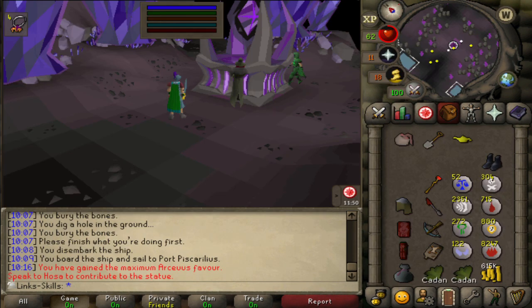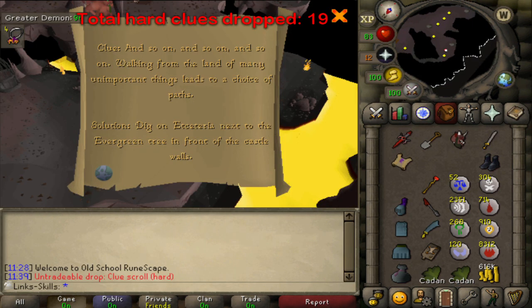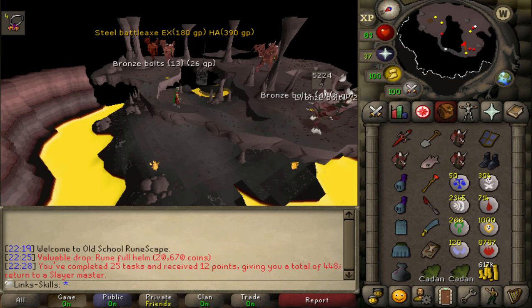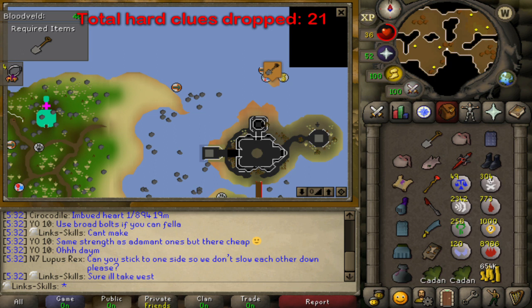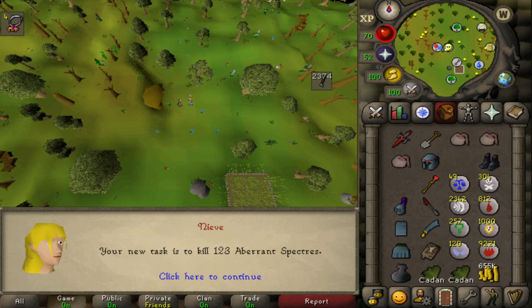Another bloodveld task done. We get up to 100% Arceuus favour just from using ensouled heads which is pretty nice. We then also get 52 prayer for Smite although I'm not really going to be using Smite anywhere. Another hard clue we can't complete, another hard clue we can't complete, and another greater demon task we complete. So 25 tasks done for a total of 448 points, not too bad. Another hard clue and another task. Next clip is 123 Aberrant Spectres - this is a task I never want to do. It pretty much only drops herbs and seeds and I don't really think there's a point for me to do this task, and I really want to block them.